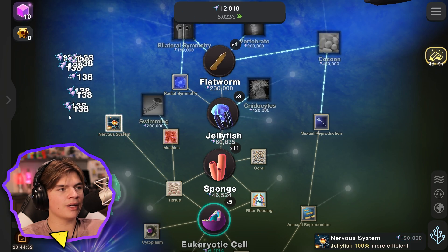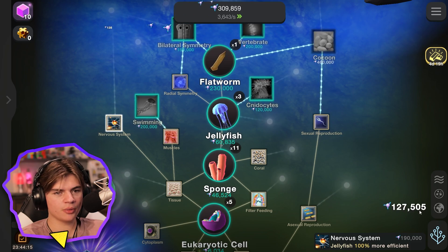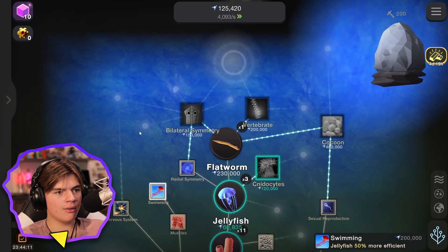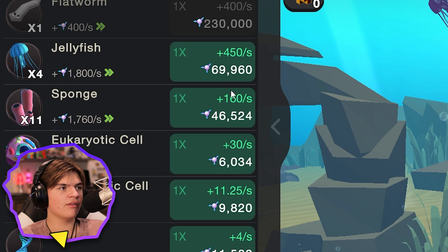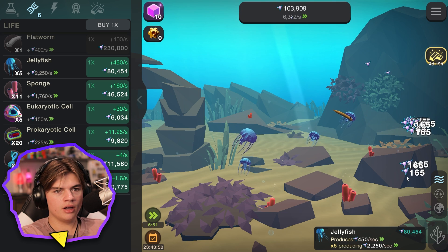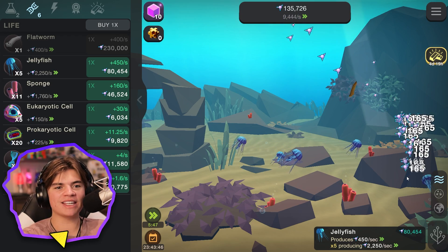Swimming — that gave me a ton: 127,000! Okay, swimming — you're mine! How efficient are the jellyfish now? Jellyfish will now give me 450 per second instead of 150, so they are way better. Wait — every single key gives you entropy, so you can just spam keys!